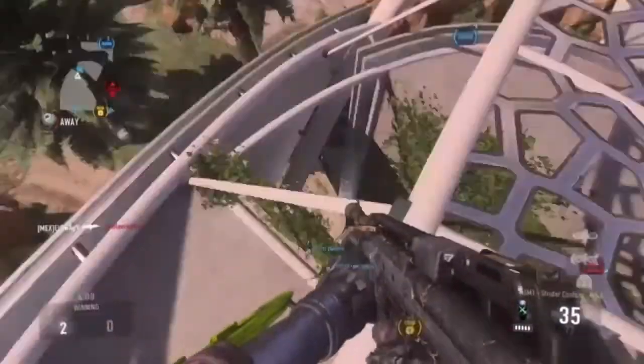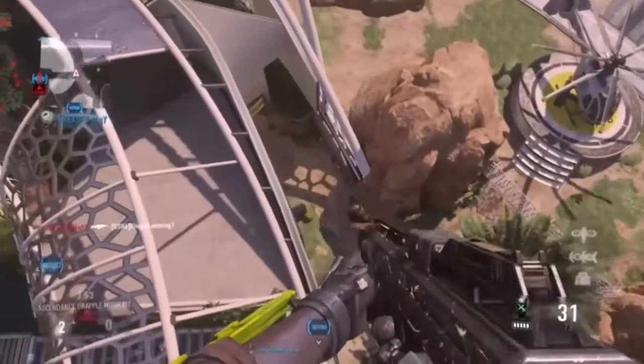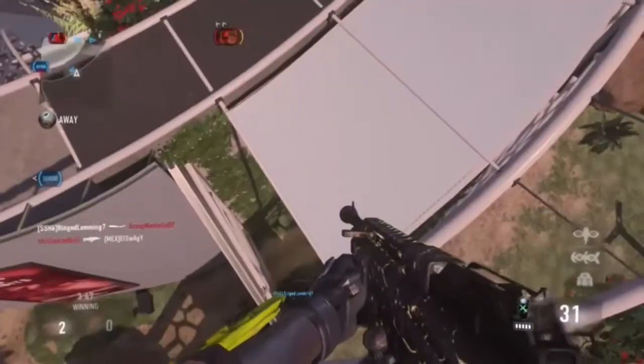If you never knew how to do this, I would recommend you guys go check this out. So in order to go on top of the map, what you guys want to do is jump on top of those barriers, like so, and you want to do jump, dash, jump, dash onto here, and bam, you're on top of the map — you can go outside.